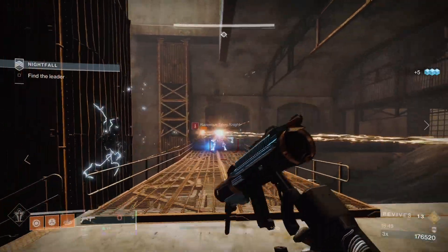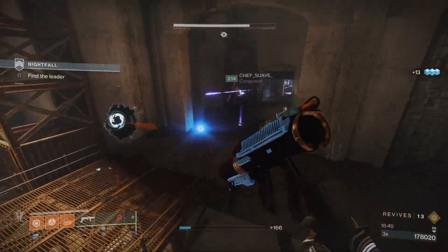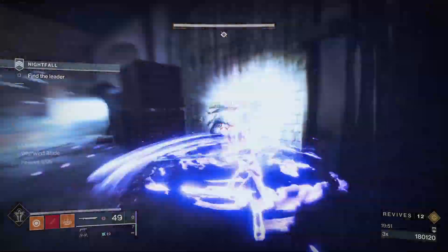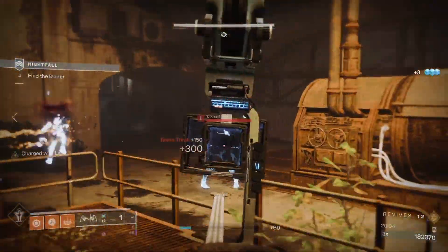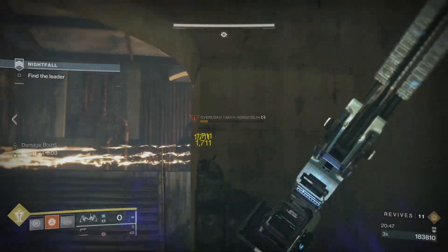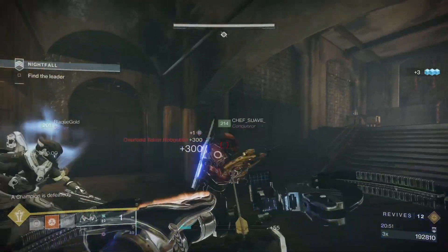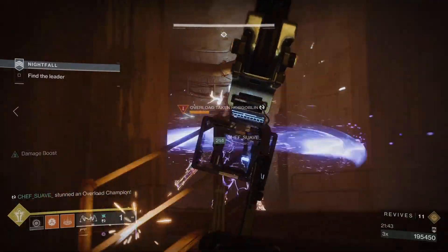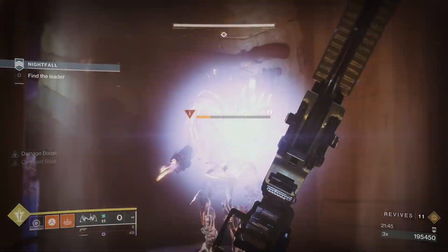In the room there are shield goblins and a void wizard in the back. Kill the goblins from the doorway and hit the wizard with void together. In the next room, get the overload first and use blinding nades to clear the snipers and adds to the right. When you jump up, there's an overload at the top of the steps and another one to its left. Use cover, withering heat, and attack together.